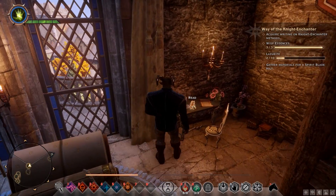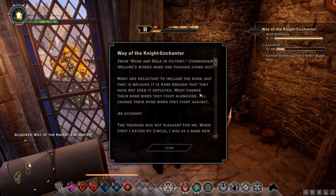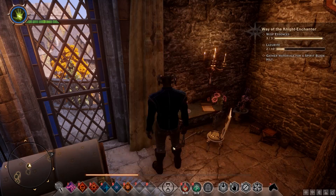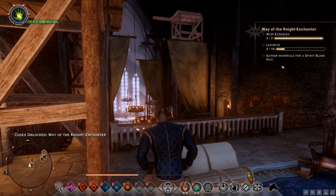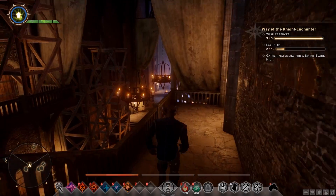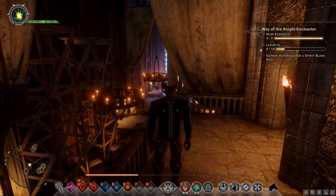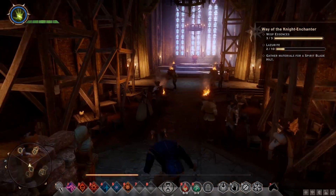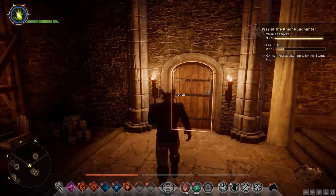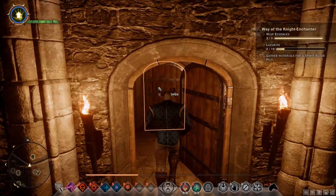First of all, we need to find writing on the Night Enchanter methods. Oh, what's this over here? It's writing on the Night Enchanter methods. Fantastic — well, that was easy enough. Now we need Lozarite and Wisp Essences. We have all the Wisp Essences we're looking for, so now we just need to go and get some Lozarite, which should be in the Western Approach, Exalted Plains, or Hissing Wastes. So we'll go and have a look at that.